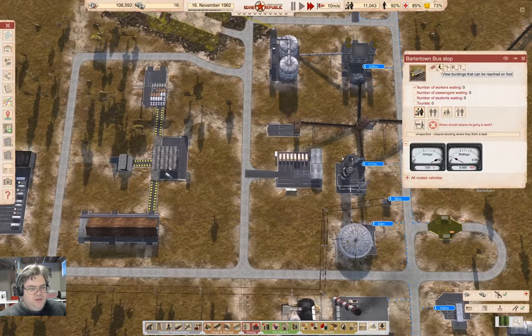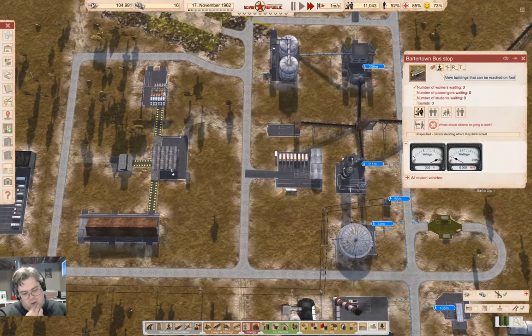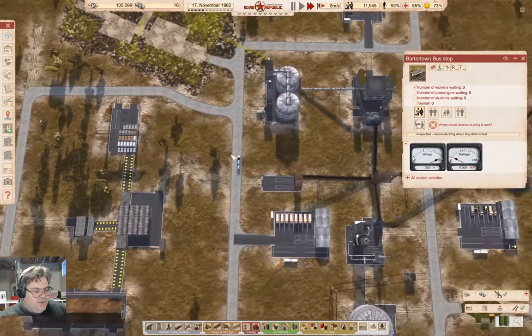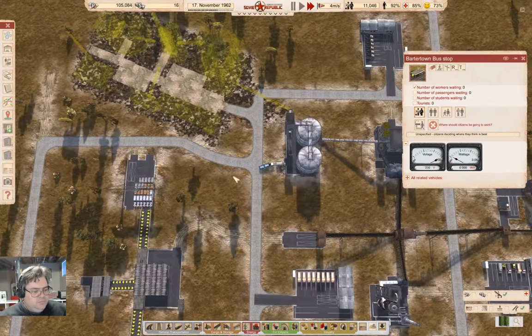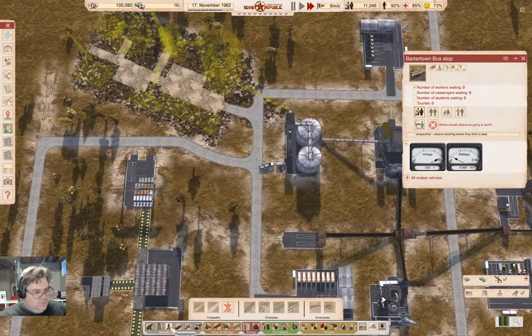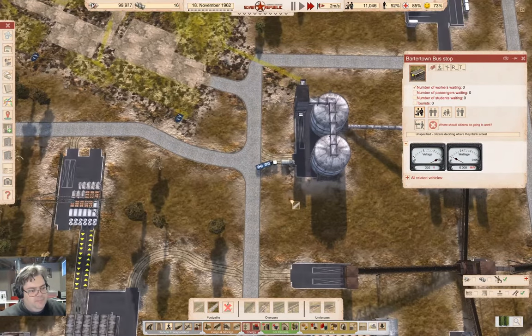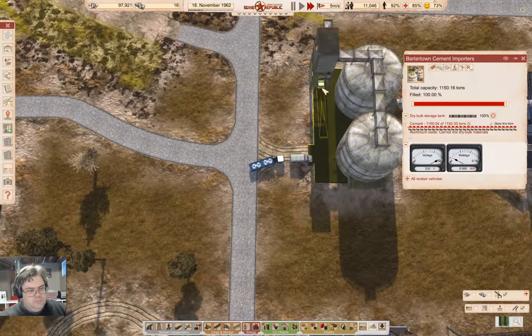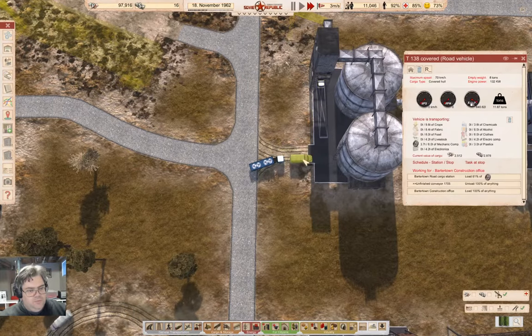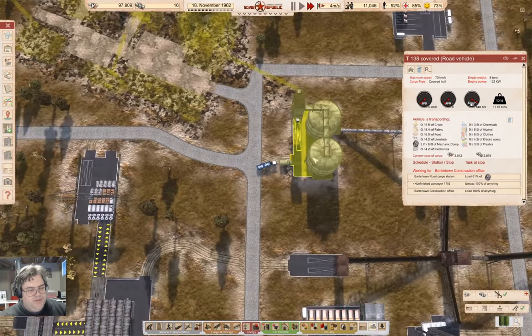I want to check — can the workers get there? No. I think we need another batch of workers coming up that way. Where are the footpath connectors? That's going to be a problem.